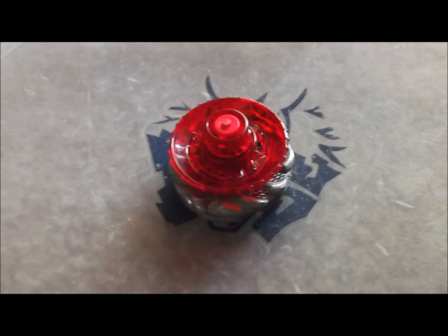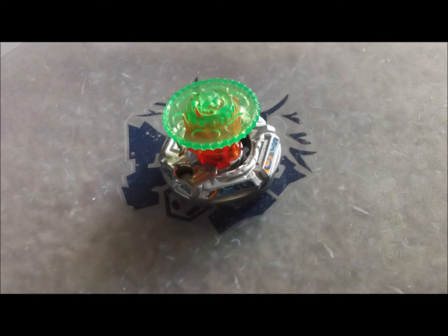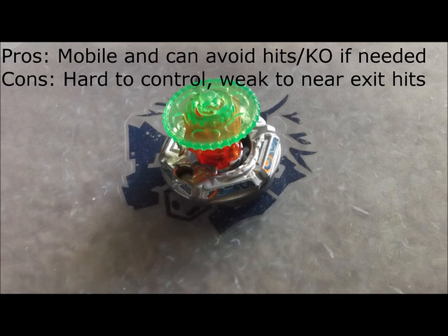SA-165RDF has the most offensive potential as it can expose the bottom wheel of the synchrom, but it also suffers the recoil of exposing that wheel. Also, since RDF almost never falls over, SA-165 doesn't really do anything for the combo. F230GCF is a more mobile setup that is able to avoid attacks or also KO if needed, but it is hard to control and any attacks that do connect will likely KO it due to how close it is to the stadium exit.